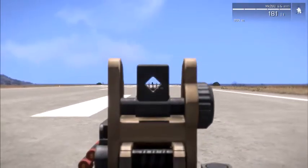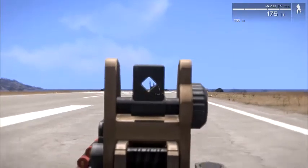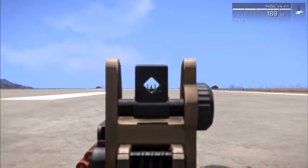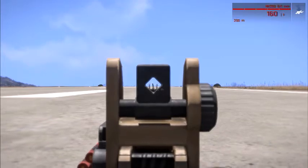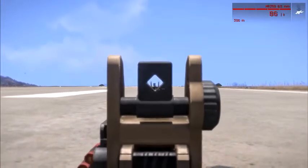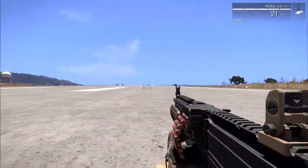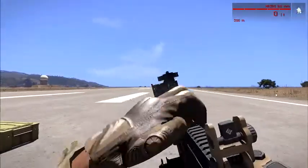This gun does have a lot of kickback when you're crouched or standing, and if you are moving back and forth the sight does tend to move a lot and you will not get your shot. This gun is meant for long ranges while prone — it has barely any kickback when you're laying down. That's a perfect opportunity to take some pot shots. If you do need to shoot somebody while running, just aim at them and unload. This gun does lose fire rate after shooting it for a long period of time, but it gains it back immediately once you stop firing.